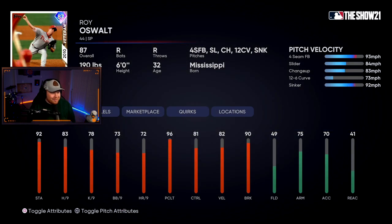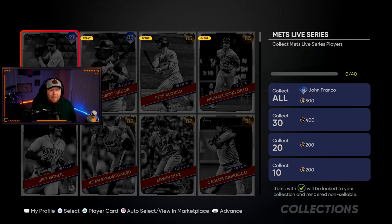The Phillies have Harper, Realmuto, and Nola as diamonds. Their collection is 87 overall veteran Roy Oswalt from his Phillies days — four-seam, slider, changeup, curveball, and sinker. He'll be an okay starter.